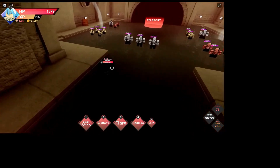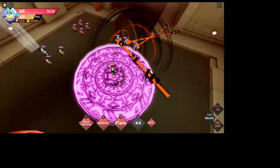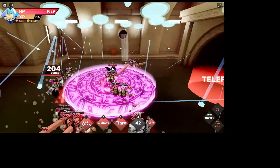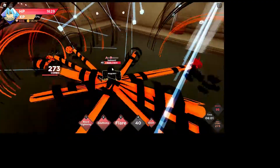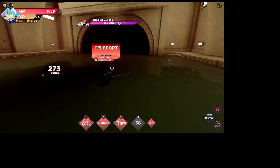All right, the ability is recharged. You just have to go into the center, draw the enemies in, and immediately when you're in the center use this ability. If you can't fully kill them all, just use your other abilities.